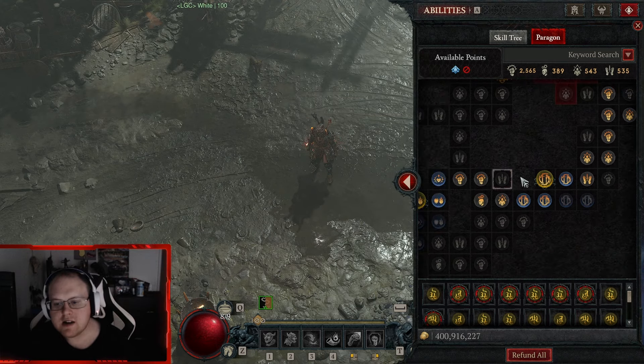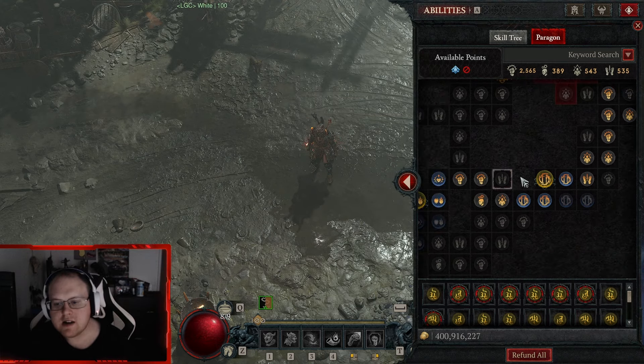Obviously you come up here and want Damage While Berserking nodes because you're literally always Berserk. Then come down here — I took Fury on Kill. A lot of the guides I used went this way to get max Fury via Ramulatis, so they make you go max fury instead. I went over here for more fire resistance. I want to work out how I can take all these resist points out and put them somewhere else for more damage.